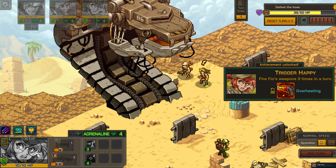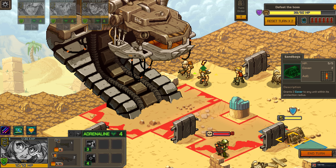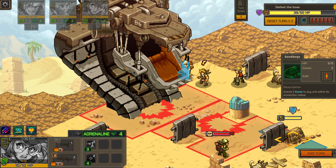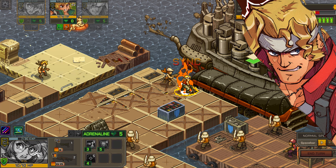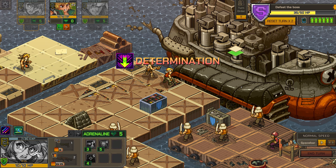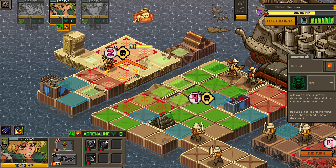Boss encounters are far more interesting when compared to the missions. A great deal of creativity went into each boss, and I enjoyed figuring out the best strategy to take them down. One massive robot destroyed the landscape I was standing on, another was a huge submarine that needed to be sunk. These were amongst the best and most rewarding moments in the game.